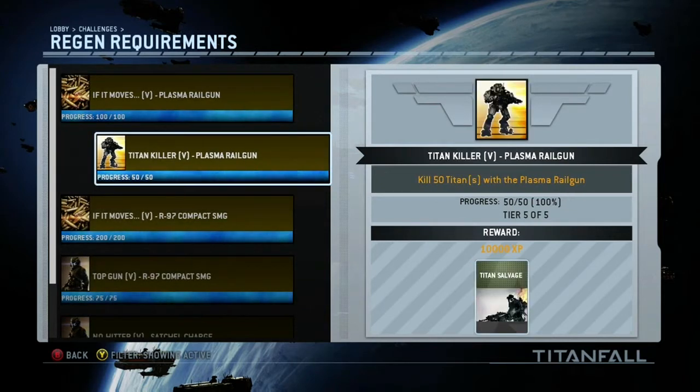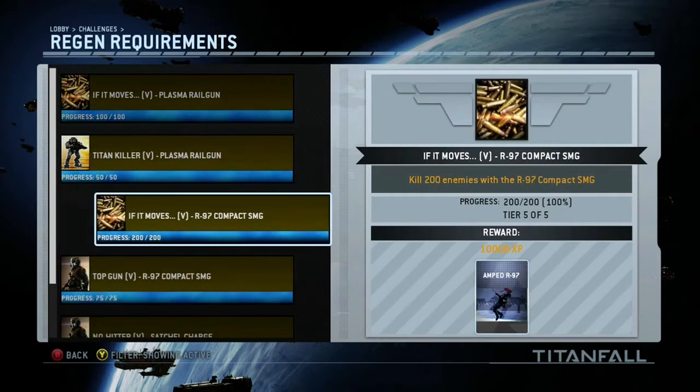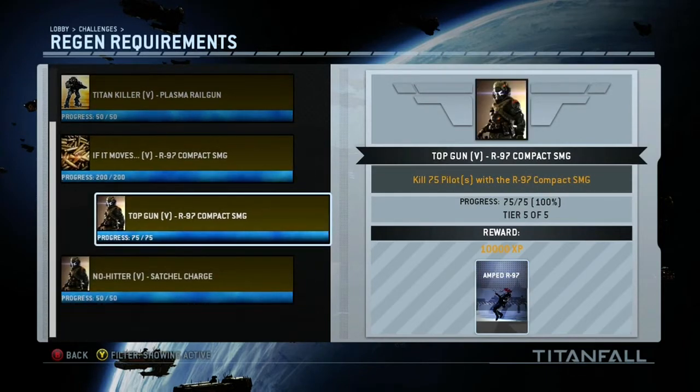For the pilot weapons we have the R-97 Compact SMG, and you do 100 anything kills, 75 pilot kills. You also need 50 pilot kills with a Satchel Charge.